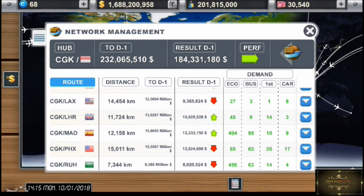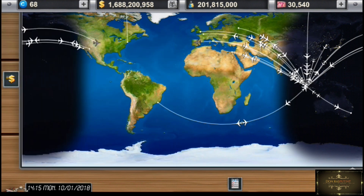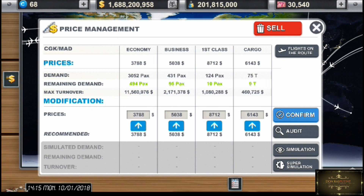Berikutnya gue mau menjelaskan manage price. Ini adalah kita mengatur harga tiket kapal kita. Misalnya untuk ekonomi harganya Rp3.788, ada rekomendasi di bawahnya Rp3.788. Dan sampai ke kargo Rp6.147, rekomendasinya juga sama. Untuk saran gue, kalian mendingan mengikuti harga yang direkomendasikan. Kalau ada rekomendasi, tinggal dipencet tanda panahnya, nanti dia otomatis mengikuti harga rekomendasi.